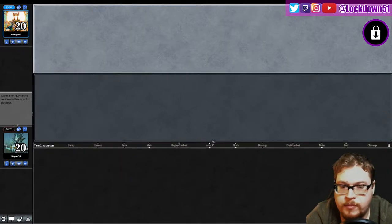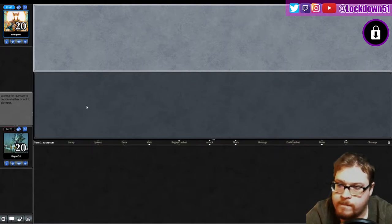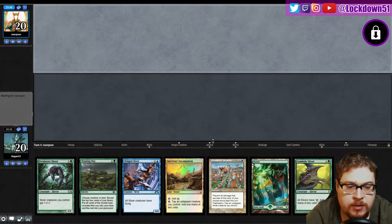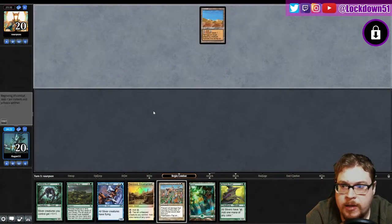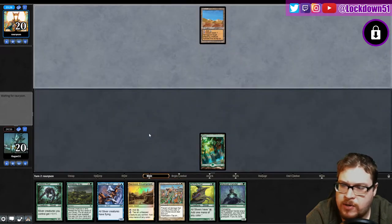Let's take a look at our hand. Decisions, decisions — pretty easy decision to go first, right? I don't think they'd have any reason not to. Survivor's Encampment again. We do have Forest for our Gemhide, we've got Prismatic, a Winged, Predatory — keep. They lead with that dang desert, and a Masked Vandal. Interesting — too bad we don't have a turn one play here but we will get there.